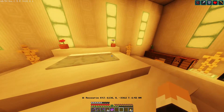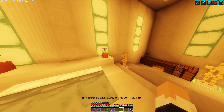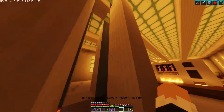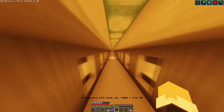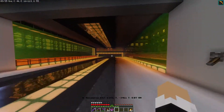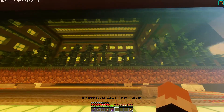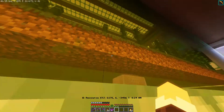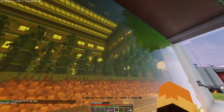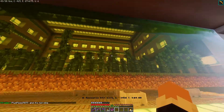Diamond armor obviously, since I don't have netherite yet. In these chests will be backup tools - swords, bow, pickaxe - just in case I die, I can spawn here and grab backup kits. You've already seen the water elevator - I go up and through the hall, press the button and it brings me down. Over in the bamboo farm I did the inside, so now there's lots of light. The bamboo grew higher - I think it went off the slime blocks - and it looks really cool.